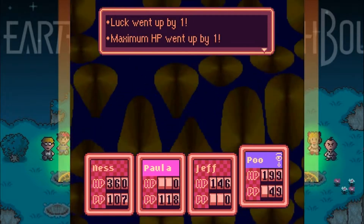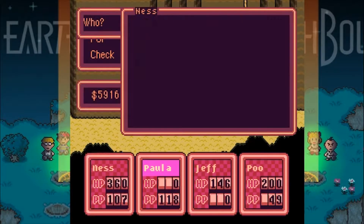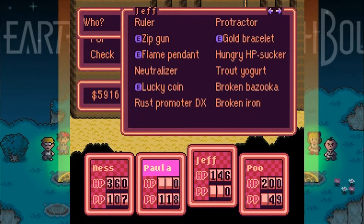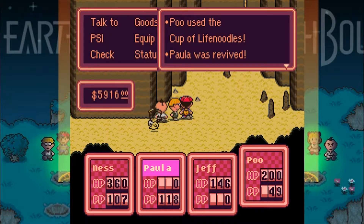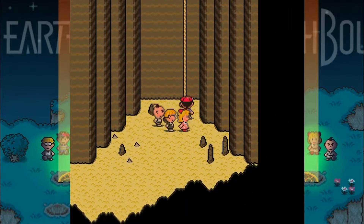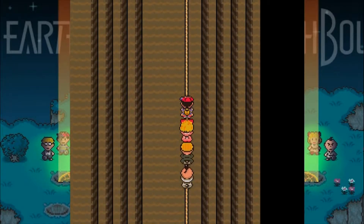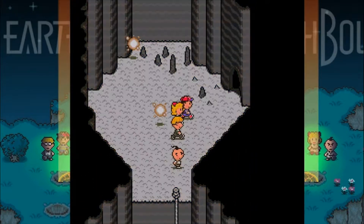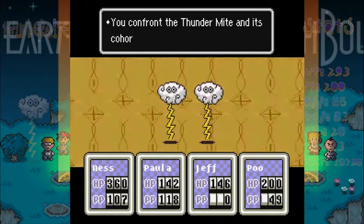I believe we have a cup of life noodles that I don't really want to use. If a party member does fall in battle, like Paula just did then, you can go back to Poo's Master and heal for free. So if you don't have a cup of life noodles or don't feel like using yours, you don't have to.